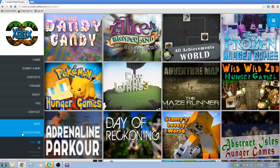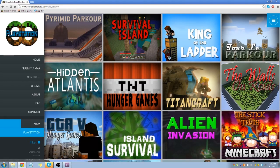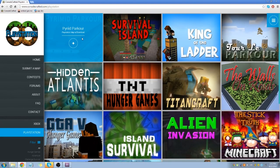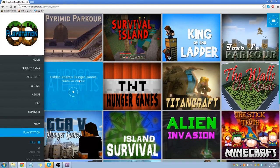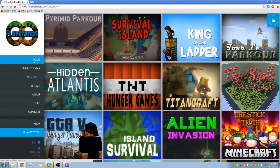We're gonna head over to PlayStation — it has the same concept as the Xbox section. This Pyramid map is great; all these are great maps you guys definitely need to download if you have not already. We're going to go back to the home page now.